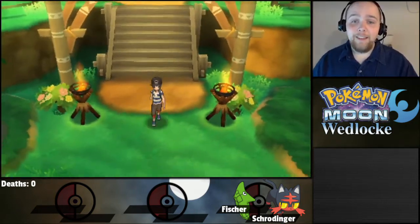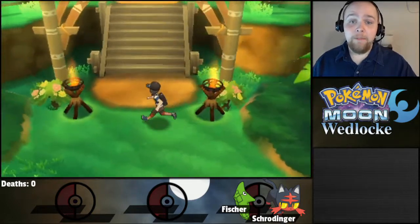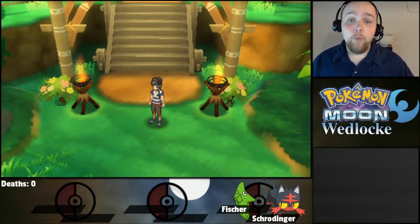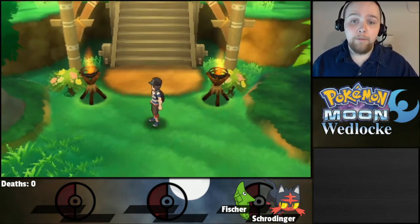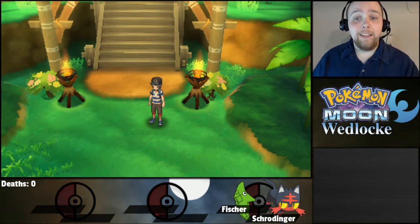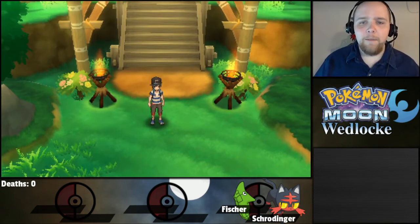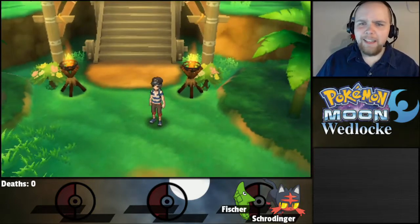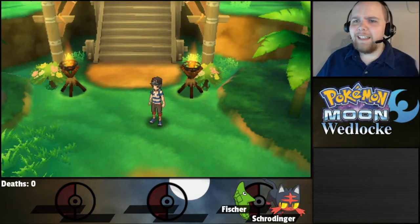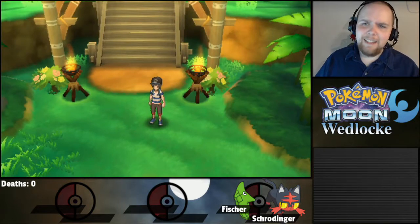The other thing I wanted to touch base on is the Munchlax and the Snorlaxium Z or whatever it is. I did pre-order this game, which means you get that special Munchlax, and I will be using it in this playthrough. I already went through and did the Mystery Gift thing off camera. I will be using that Munchlax, and it's not going to count as far as what Encounter does. I've always played under a rule in Nuzlockes and Wedlocks where event or gift Pokemon — like say Bill gives you an Eevee — I don't count that as a specific area's encounter. It kind of falls under a gift rule.